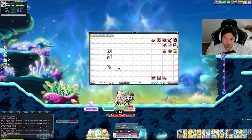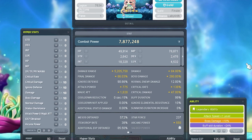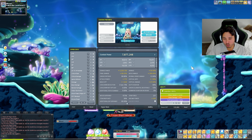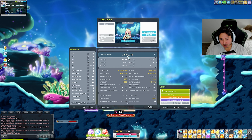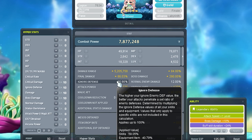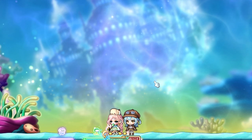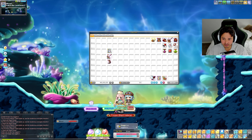The shoes definitely need some work - we'll revisit those. But I'm going to wear everything and see what our stat is going to look like. Oh baby, 7.8 million combat power! That is a solid 3.5 million combat power increase. We're sitting at 18.3 damage range, and at 5.2 with all buffs we might be close to 20 million damage range.